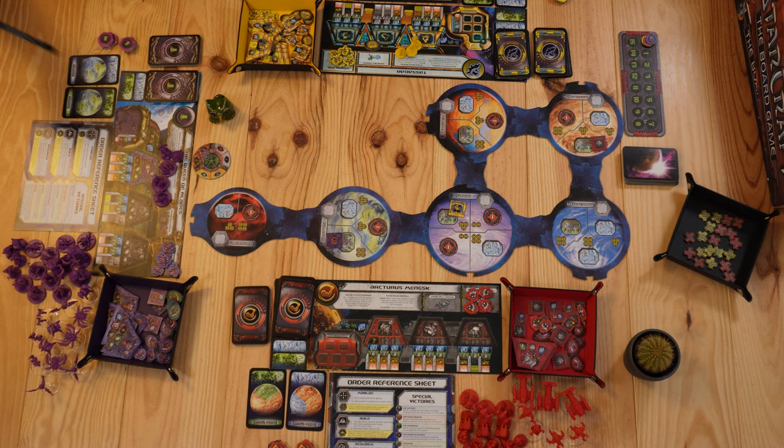The second possibility is the special victory condition found on each faction's player mat. In the case of Aldaris, the special condition is that all other factions need 20 conquest points to win, but Aldaris itself only needs 15. The third option is an end-game victory: if two cards called 'The End Draws Near' appear in the common play area from the event deck. The fourth option is player elimination — if only one player remains in the entire galaxy.